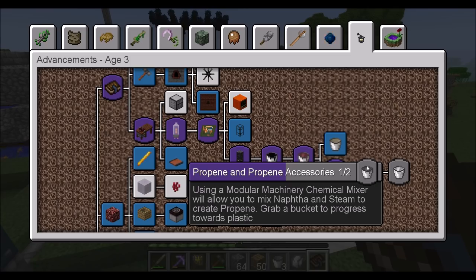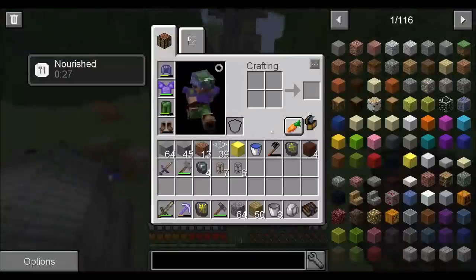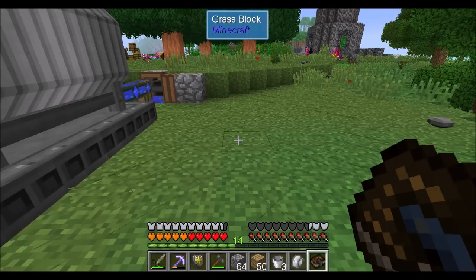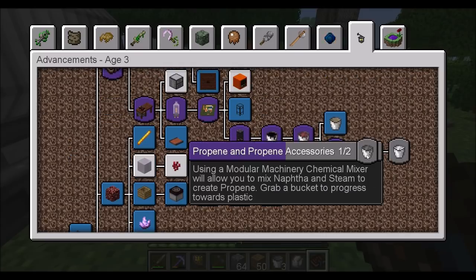So we need a chemical mixer — that'll allow you to mix naphtha and steam to create propene. Propene, propene, propene, and propene accessories. It's the name of the quest: Propene and Propene Accessories. You are enjoying it way too much. It's fun.